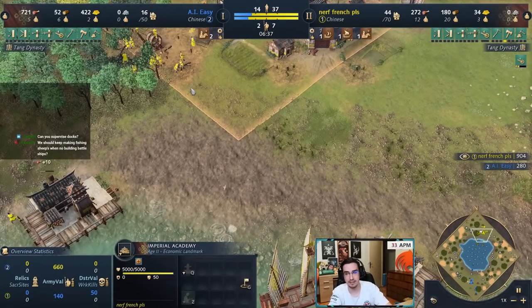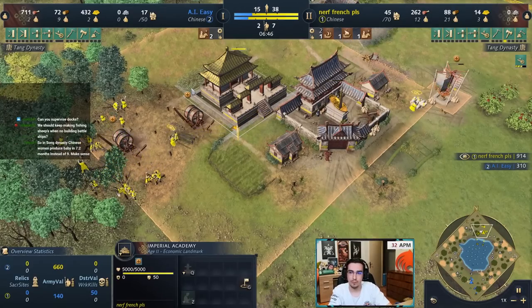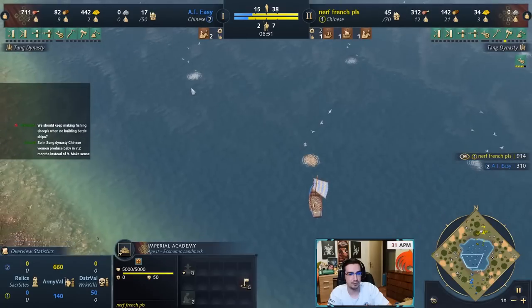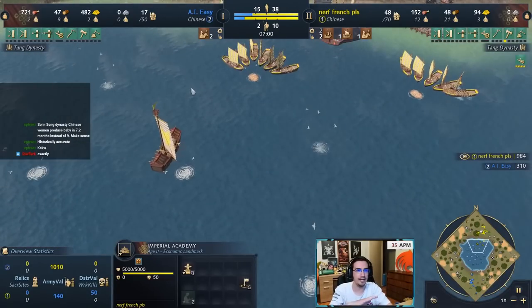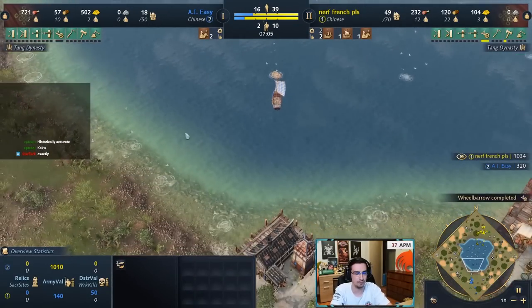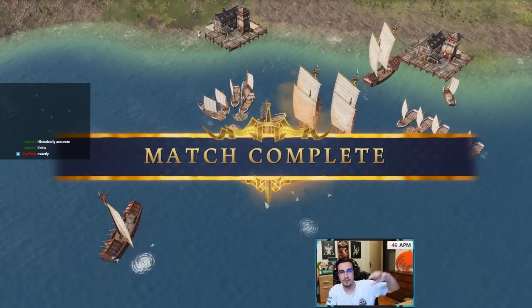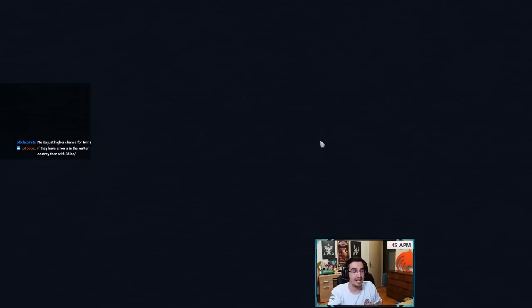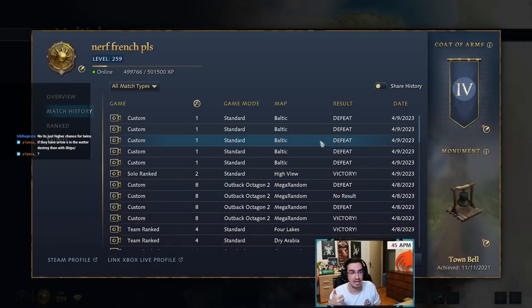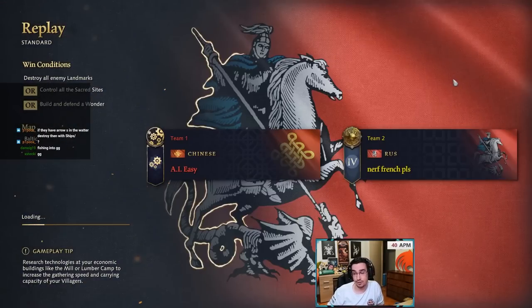You cannot supervise economic buildings — no market, docks, or town centers. Keep making fishing ships. If the opponent has water, build ships until you destroy their docks. If the opponent has no water, build one or two archer ships on patrol to kill enemy villagers trying to build docks, then continue producing fishing ships. Ultimately you want 30 to 50 fishing ships. China's strengths: 20% faster production, tax gold for demo ships, and Imperial Official dropping off 20% extra wood — the resource you need most.